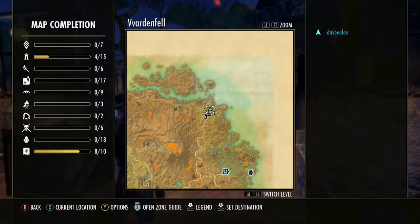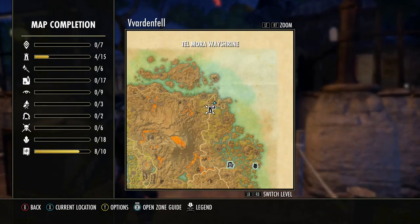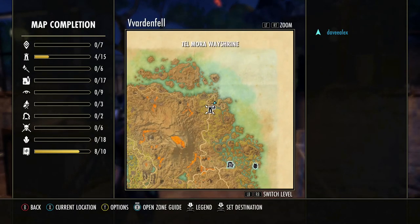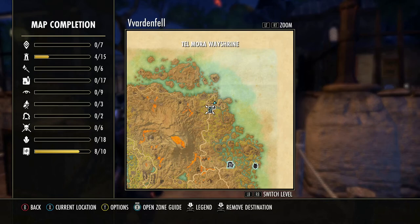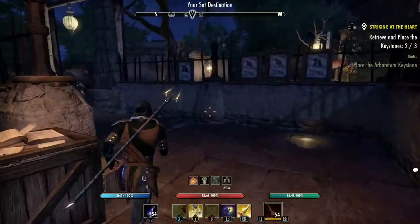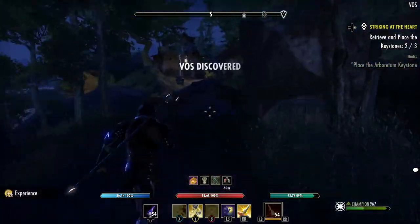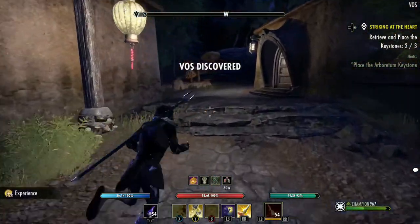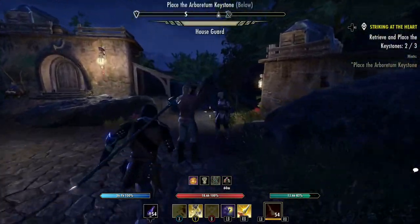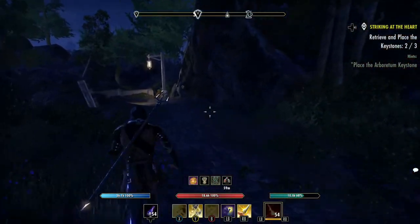We've arrived in Telvar. Remember to get the Wayshrine closest to you every single time — just open your map, look around, and see where the closest one is. If you don't see it on your map, run just a little bit out from where you are. We're going to run over here to that Wayshrine and pick it up.